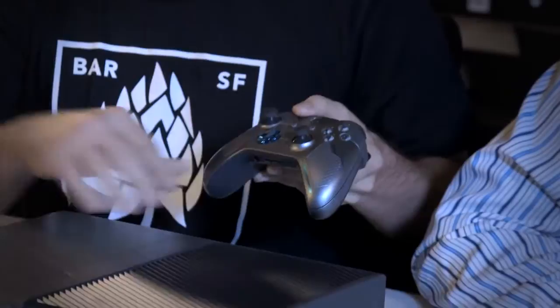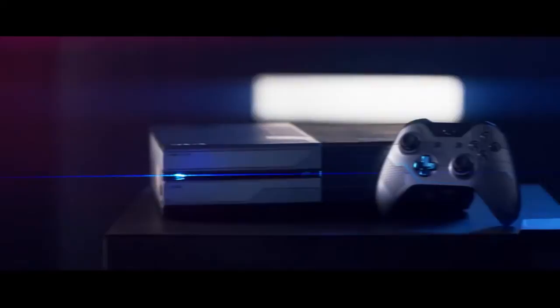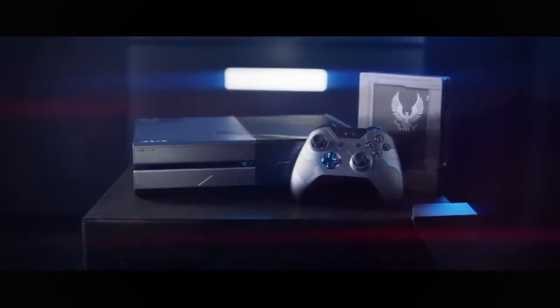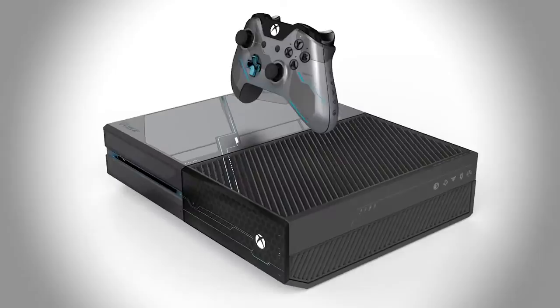You can kind of see the Easter eggs on the controller as well. The controller is designed to match in terms of the look and is included in the bundle. When we showed this at Gamescom, we got a great reaction — it looks great and also sounds great. There are three unique sounds: when you power on the console, when you eject, and when you power off — three unique signature sounds built into this console. In addition to that, you also get access to the Photos Class Armor for use in multiplayer from day one. We worked very closely with the Xbox design team and couldn't be happier with the way it turned out.